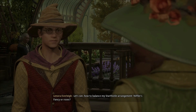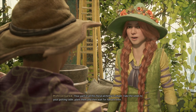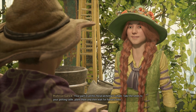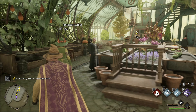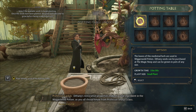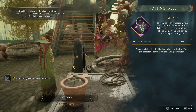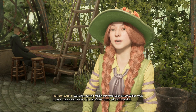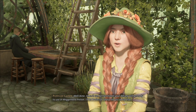Pardon me, Professor. What am I supposed to do with the Dittany seeds? Your part in all this floral alchemy is simple. Take the seeds to your potting table, plant them, and then wait for harvest time. Dittany's restorative properties make it a vital ingredient in the Wiganweld potion, as you all should know from Professor Sharp's class. Well done! Once it can be harvested, your Dittany will be ready to use in Wiganweld potion. I'll let Professor Sharp tell you about that.